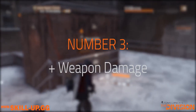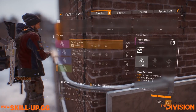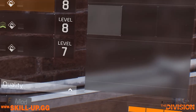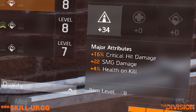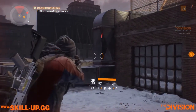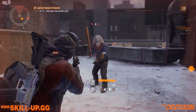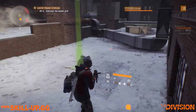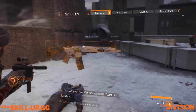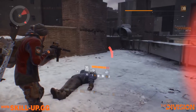At number three we have glove weapon damage — an increase to specific weapon types. If you look at your gloves there's a good chance they have a plus damage bonus modifier to a specific weapon type. This is a flat increase in damage per bullet — no special trickery. In the beta it was about a five percent increase in DPS, which is a big deal. Definitely try to find gloves that match your weapon type for a very nice DPS increase.